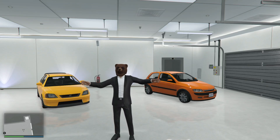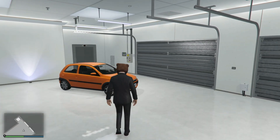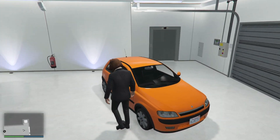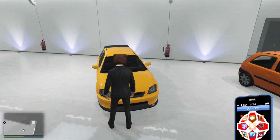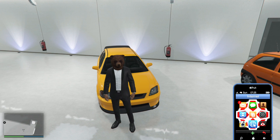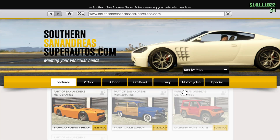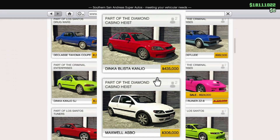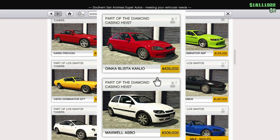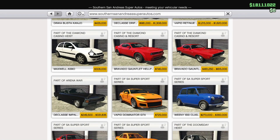Hi boys, Bear Games here. How's everyone doing today? I hope everyone is fine. Welcome back to another video. In GTA 5 Online today I have two hot hatchback cars. I got the Dinka Blista Kanjo — this one will cost you 435,000 — and the Maxwell Asbo — this one will cost you 306,000. So both of them are in the fair price zone.